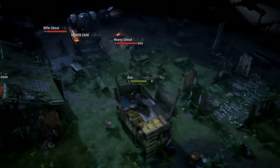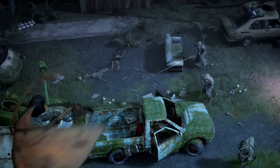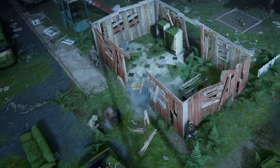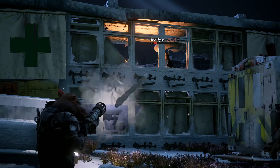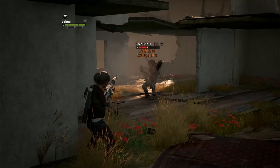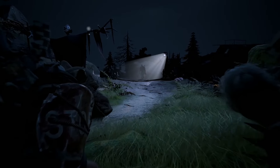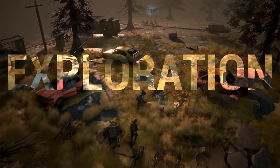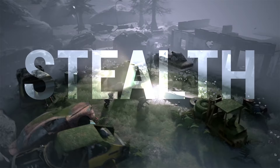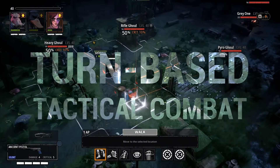Mutant Year Zero is a unique turn-based stealth tactical RPG set in a post-apocalyptic world. Initially you play as three quirky characters: a mutated human, a pig hybrid, and a duck hybrid. There are two more characters and one extra included in the DLC, each interesting in both gameplay and story elements. The stealth mechanics in this game are quite unique and different from other stealth games — every enemy has a peripheral circle that will immediately alert them once it touches you. While the combat is fun, the exploration and story will keep you engaged throughout your playthrough.